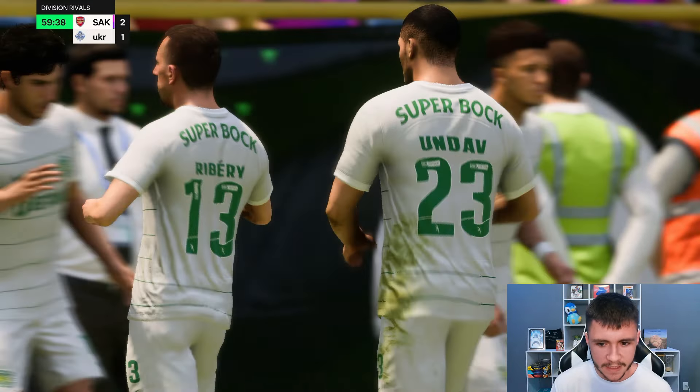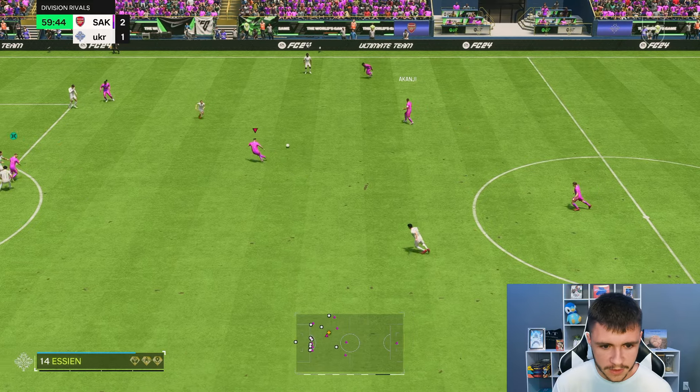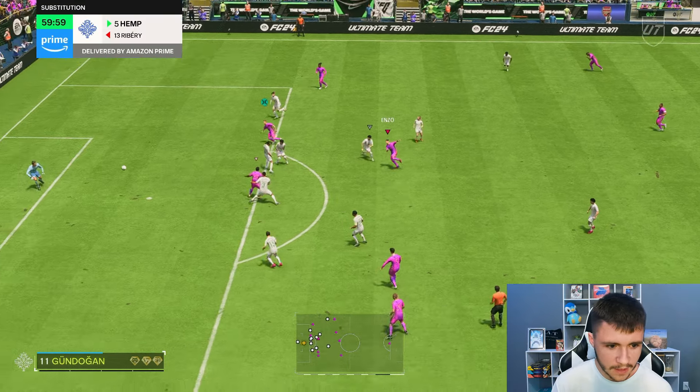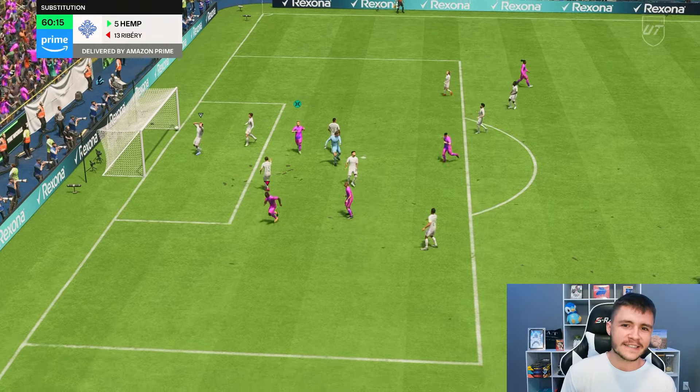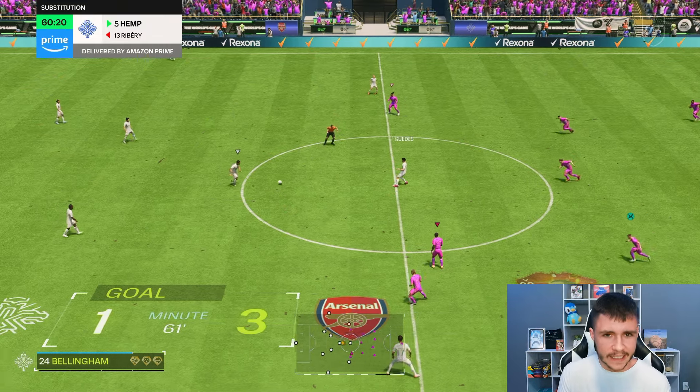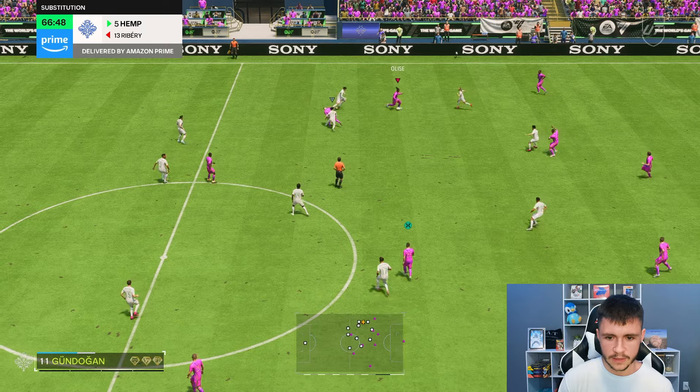Now I'm pretty sure my opponent is making a few changes. We're just going to play it short. Enzo, power shot — he does have the power shot playstyle. It's a lovely attempt, and he has 99 long shots as well. We're going to get the lucky rebound, so we'll take it.